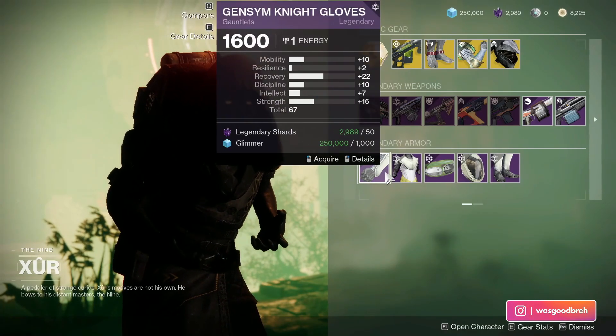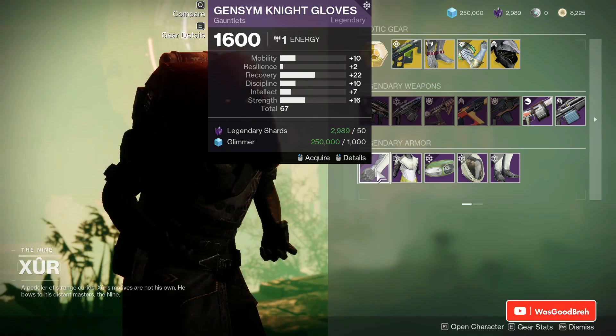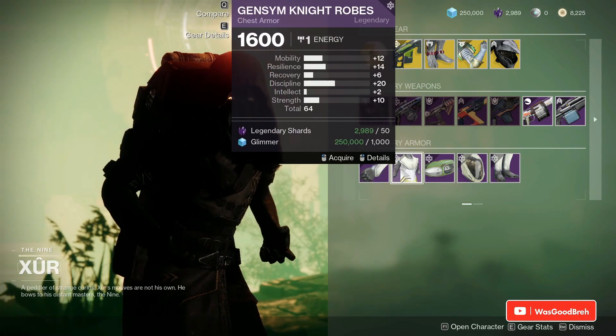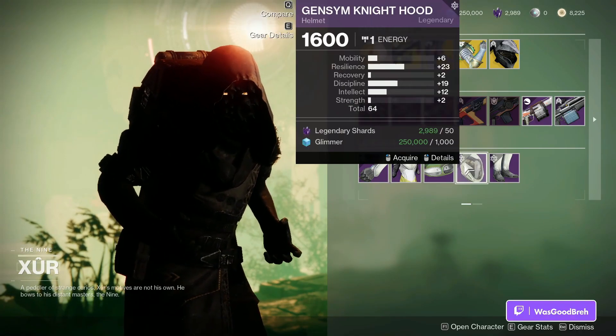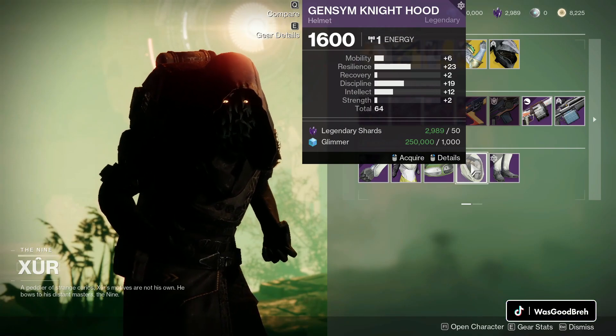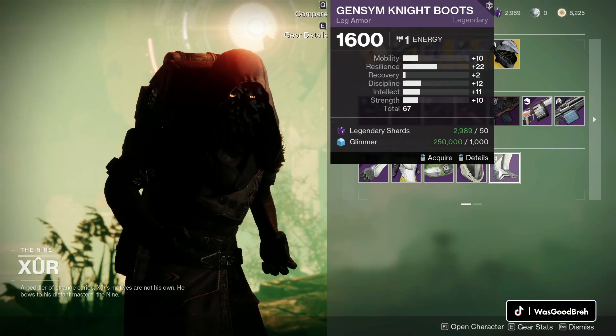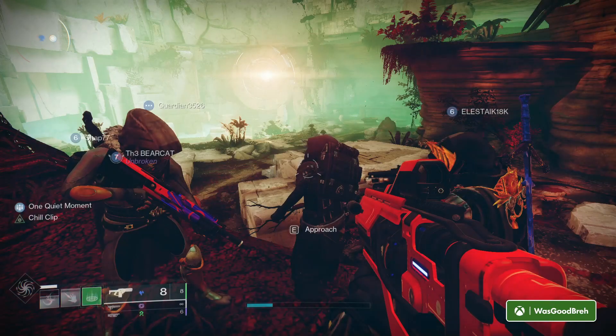Last but not least for Warlocks we got 67 gauntlets with 22 Recovery and 16 Strength, a 64 chest piece with 20 Discipline, a 64 helmet with 23 Resilience, 19 Discipline, and 12 Intellect — this is a pretty decent roll — and 67 leg armor with 22 Resilience with the rest spread out.